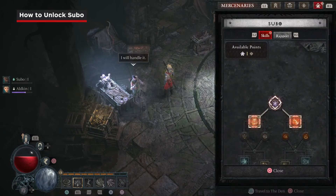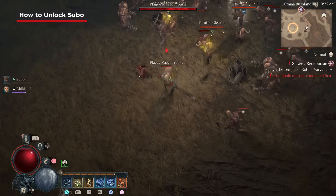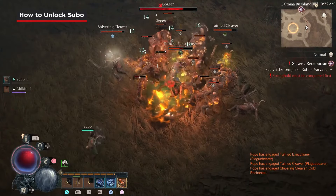Back at the Den, you can add Subo's rogue abilities to your repertoire. He fights with traps and ranged weapons like molotovs and arrows, letting you deal a variety of fire and explosive damage.